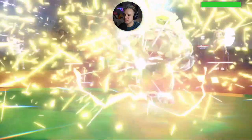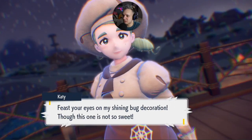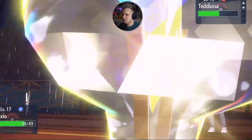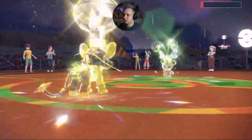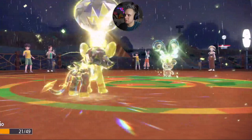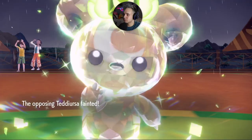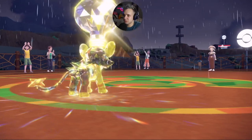Teddy Ursa uses Fury Cutter — fury cutter, get it, he's furry! We're going to take him out though. Maybe we can paralyze him too with Luxio's static. Thundershock lands and we win! I really like how they updated these Pokemon models — the little fur texture on Teddy Ursa looks great and the light bulb on Luxio's head is adorable.